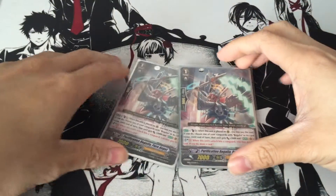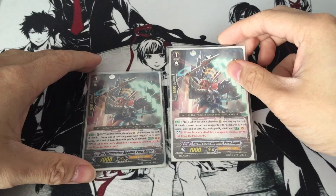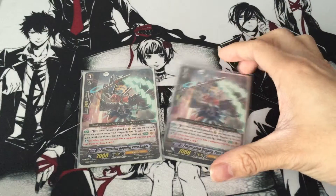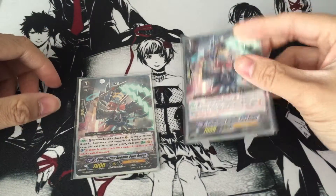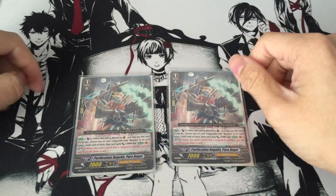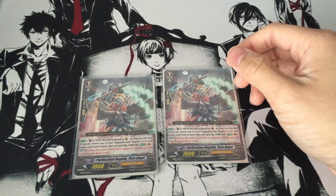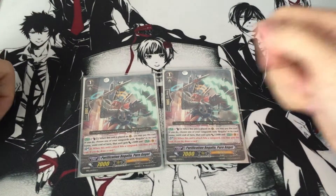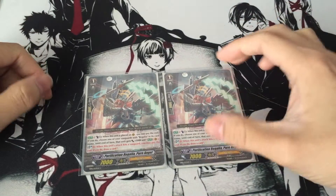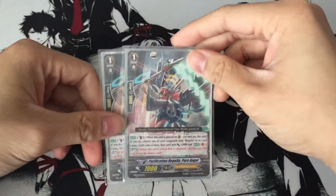Next I run 2 Purification Regalia, Pure Angel. Her ability is Counter Blast 1 when placed on rear guard — you choose a Vanguard with Regalia in its name and it gets plus 5k until end of turn, and also gets the ability Soul Blast 3 when the Vanguard hits, you draw a card. I'm basically usually riding her as my grade 1 ride. But if you do manage to call her to rear guard, Counter Blast 1 gives your Vanguard plus 5k. Pairing it with the starter that's another plus 5k, then Soul Charging 3 Norns is another plus 15k. So it basically helps build power. Two Pure Angels.